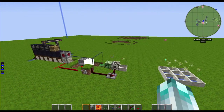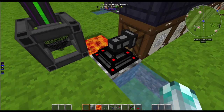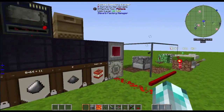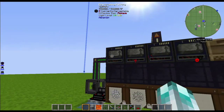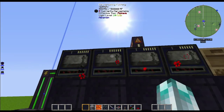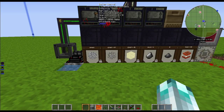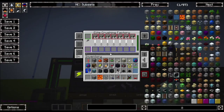It starts off in this transfer node where we have a cobble generator from lava and water, which leads into this better barrel. My machine inventory manager will then suck that out and put it into a crushing factory to turn it into gravel, which is then put into here. The gravel is then taken out and put into this factory and this factory here.